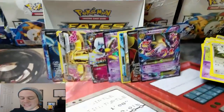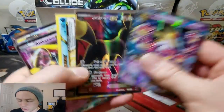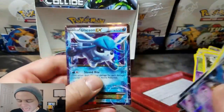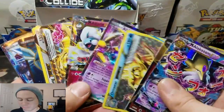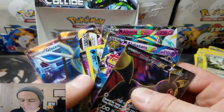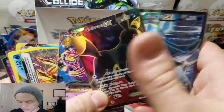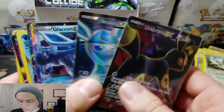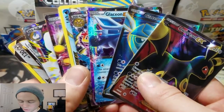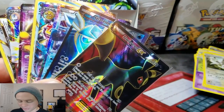Well guys, we did awesome. It's crazy the last eight or ten packs there didn't have an Ultra Rare — but 1, 2, 3, 4, 5, 6, 7, 8. I got both the Glaceons. Eight Ultra Rares in a box is outstanding. It doesn't get much better than that. Every once in a while I'll get nine. I'm just wondering what my cover photo should look like. I really want to show off that Umbreon EX.